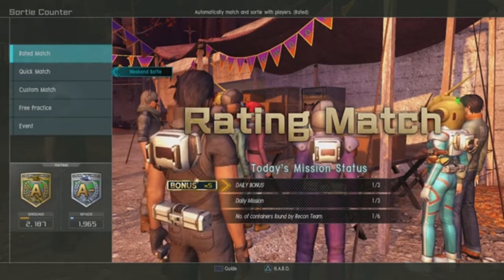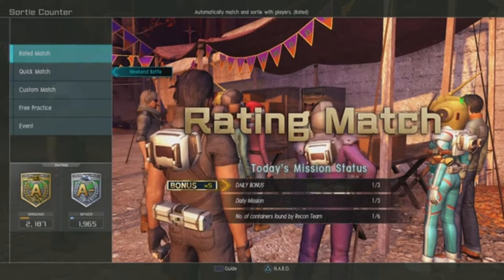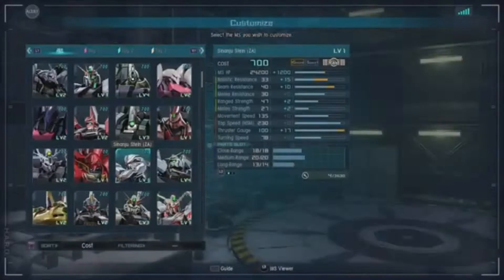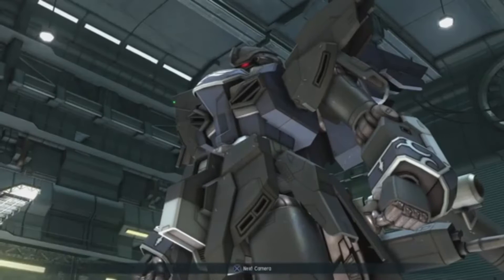Hey hey Gundam family, it's that special day — Supply Drop Thursday, new MS Drop Thursday. We're gonna take a look at this good one they got dropped today: Sinanju Stein ZA. It's a 700 cost raid, both good ground and space. I already kind of touched up some parts and balanced the stats a little bit. Let's take a look at this guy.